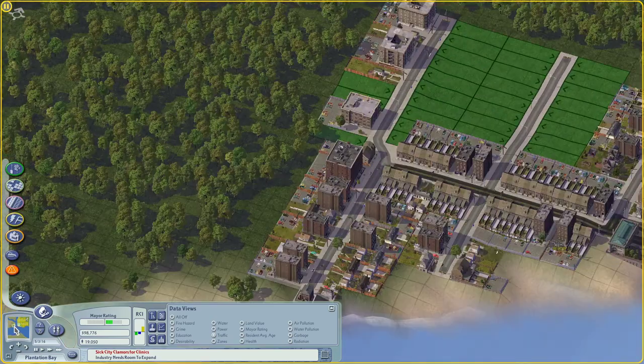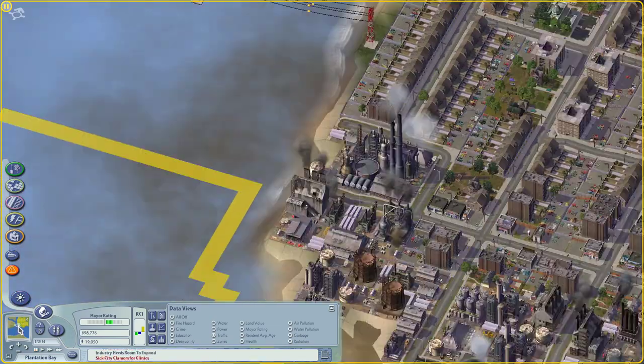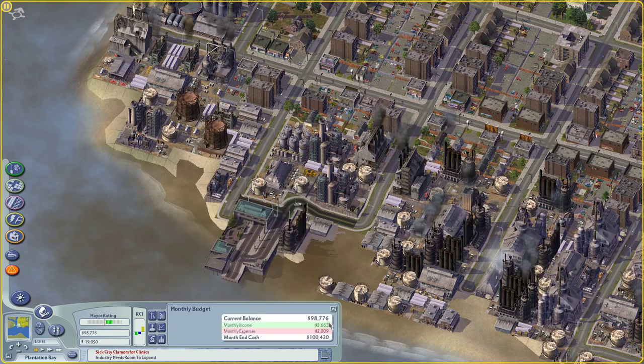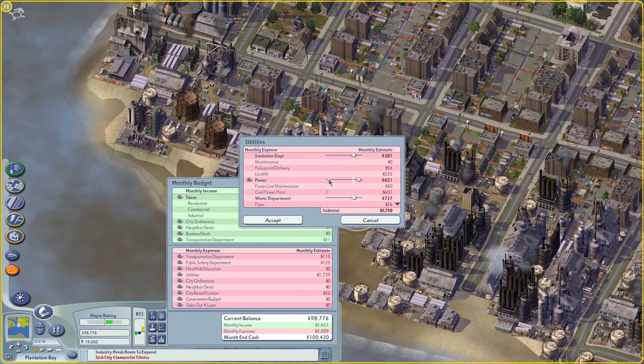Maybe we can scale back. Well, I guess we'll just leave that there and it'll build when it builds. It looks like we've hit the limit - we need more workplaces there. We've also got lots of money, as I previously mentioned. It's mostly that power plant that's costing us, and we've got lots of spare capacity there, which is fine.